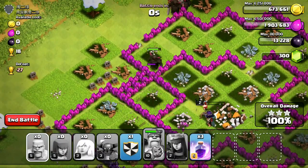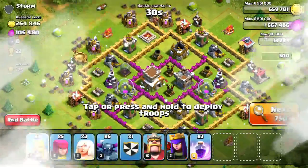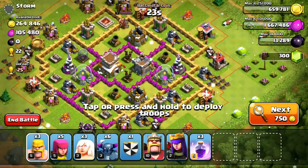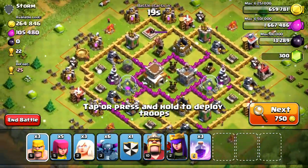It was a lot of fun though. We three-starred without even having to use any spells — but that was a Town Hall 7, so I was just trying it out to see how it would work. Here is a Town Hall 8 with a little bit more loot, almost 400,000 in loot. So that's pretty good.